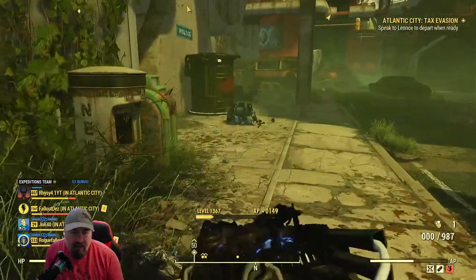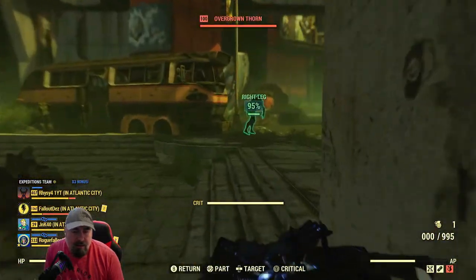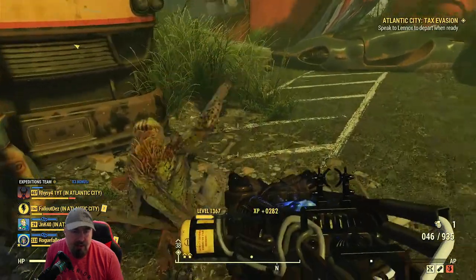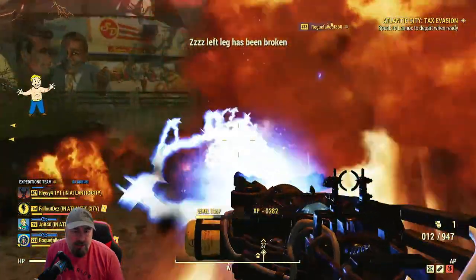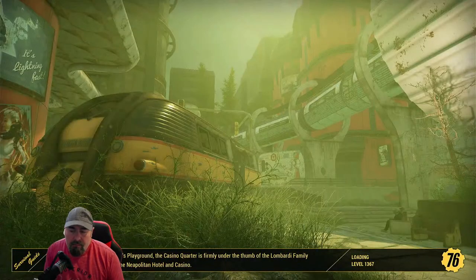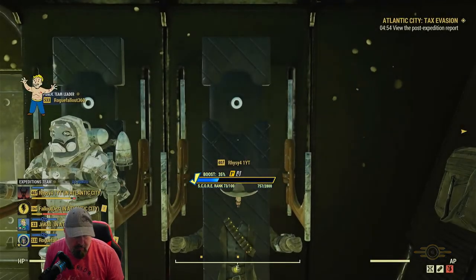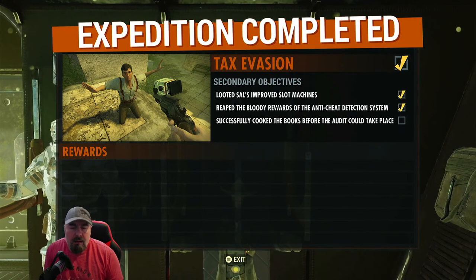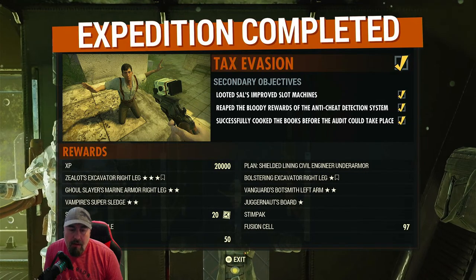Let's get some more XP. There are loads of these fawns - these are high XP actually. Watch - I kill one, that's 282. I haven't done any lunchboxes yet. The armor's damaged, I need to repair that as soon as I come out of here.